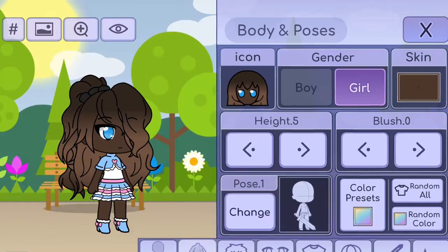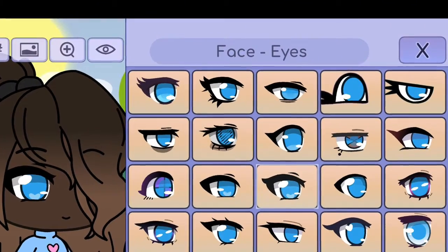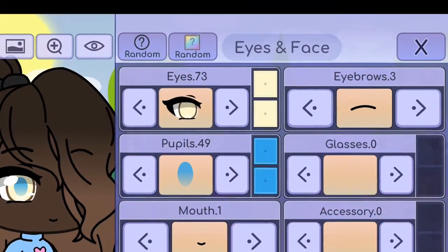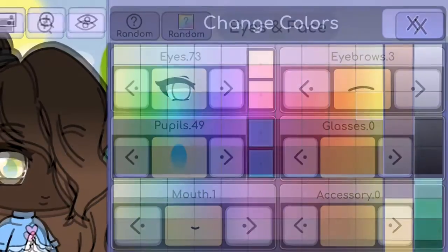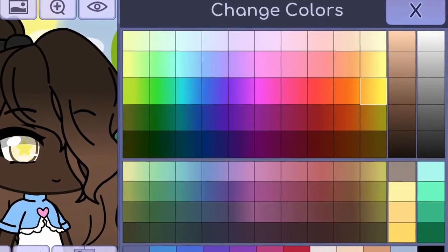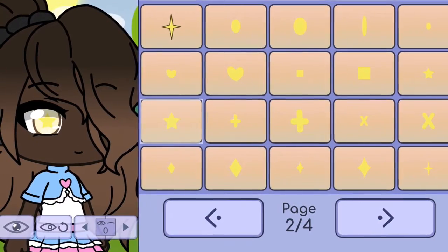So let's put girl. The eyes are bright, so let's change into like pastel yellow. It's got the star pupils and the color is a darker shade of yellow.